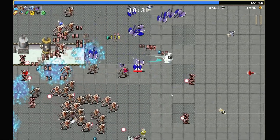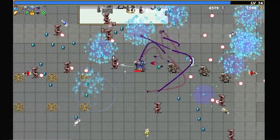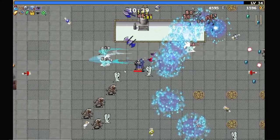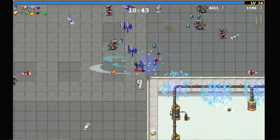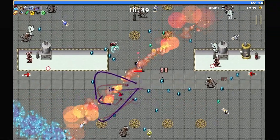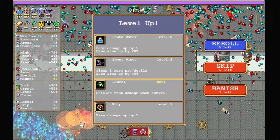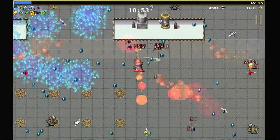Whip upgrades, axe upgrades. Axe is almost there actually. Time to mega farm. Let's just get Santa Water ready — Santa Water is ready for an evolution.